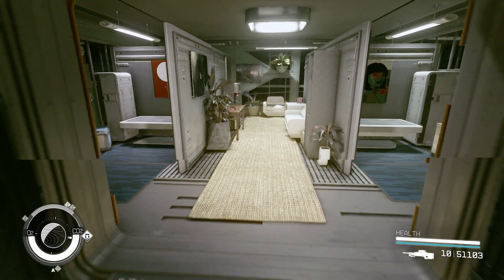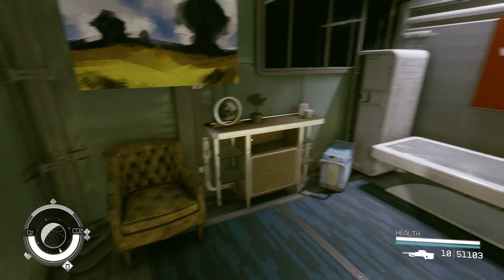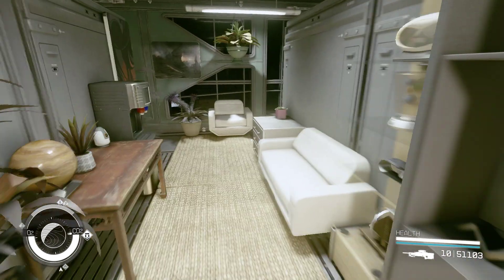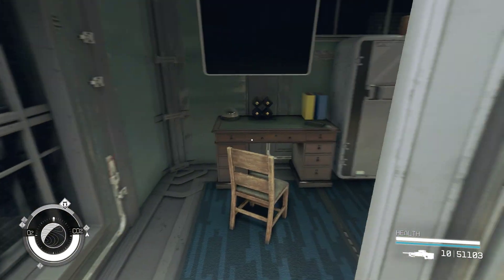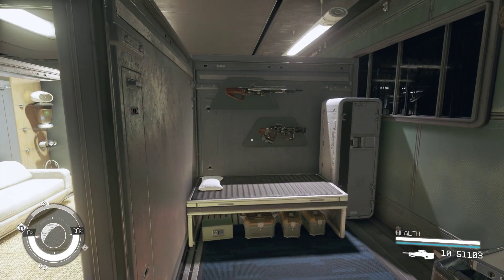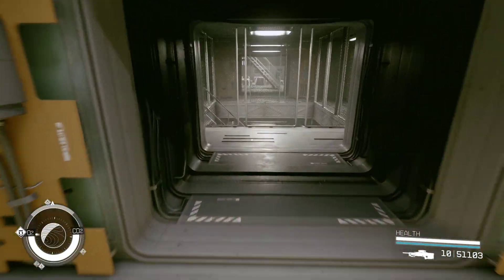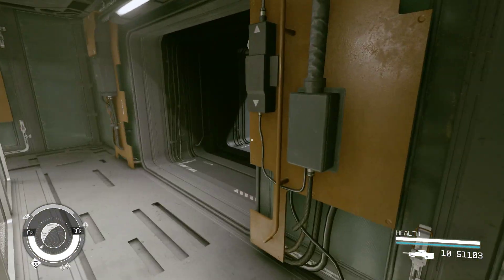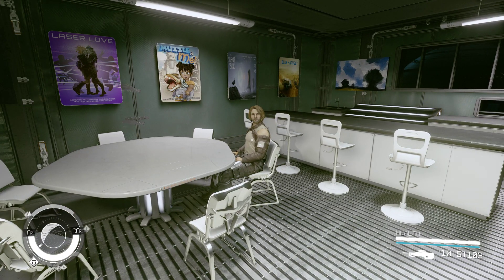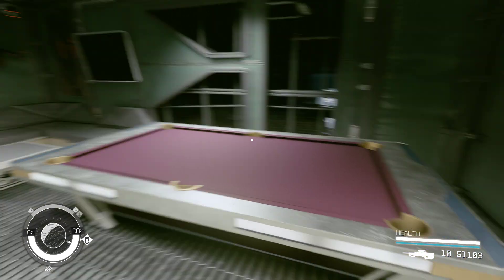Here is where the higher level people that work here live — they get a little private, semi-private area. This is where our security chief lives. And then over here is their rec room, which is another area that needs junk decorating — but other than the junk decorating, it's done.